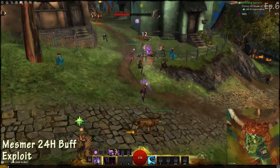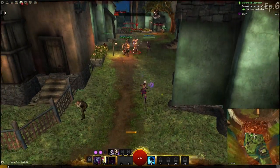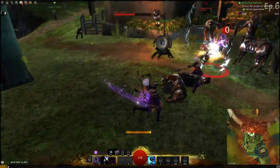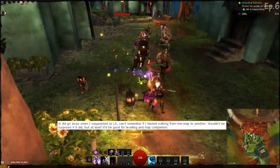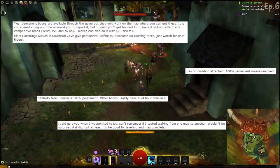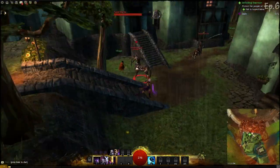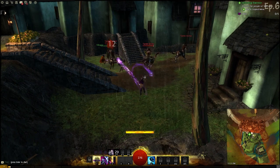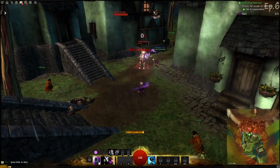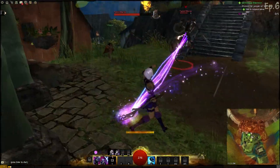The last topic is the exploit on the Mesmer. Currently there is an exploit where the Mesmer class can get unlimited buffs for anything that NPCs have, so they can have like a 24-hour buff or boon for stability, et cetera. I'm not going to tell you how to do it because I don't want to advocate it — I'm just letting you know it isn't patched right now. I can't go into more detail because I don't want to get banned, and if you do find out how to do it, use it at your own risk.